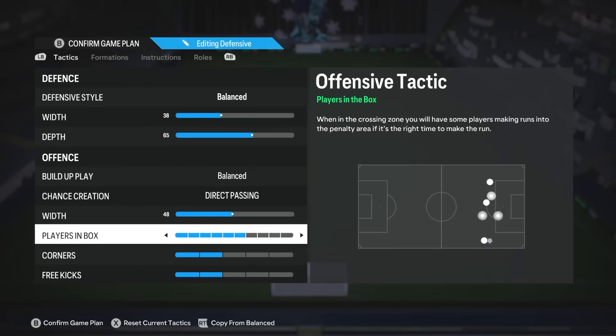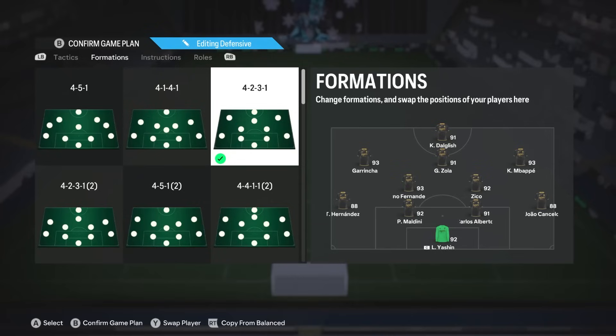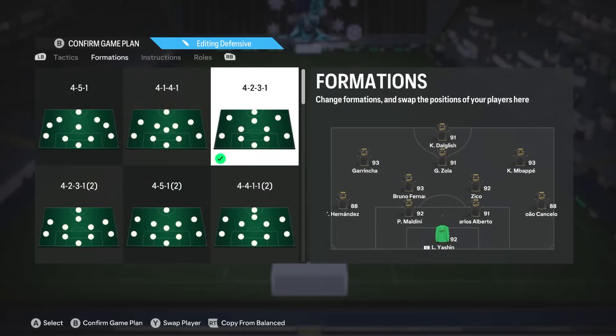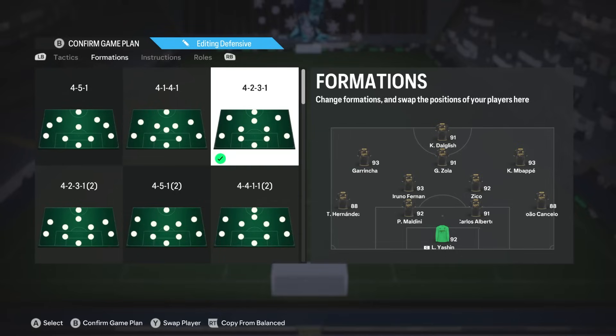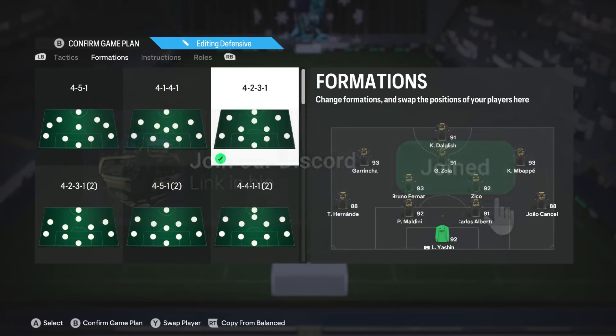That fullback will stay in the attack for the remainder of the move, so six acts as my attacking limit — an extra option when I choose to have one. Corners and freekicks are your choice. Before the instructions breakdown, I just wanted to mention: I strive to make formation videos that are actually meta rather than just showcasing unique but untested formations. I test these out in gameplay and weekend leagues. If you like these videos, go ahead and subscribe. I'm also building a Discord community — link in the description — for FIFA tactics discussion, daily content, and squad building.